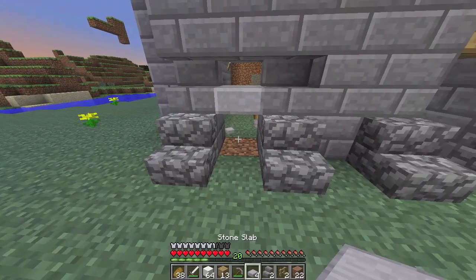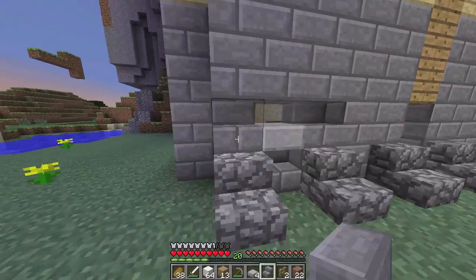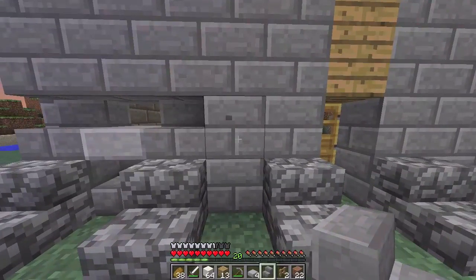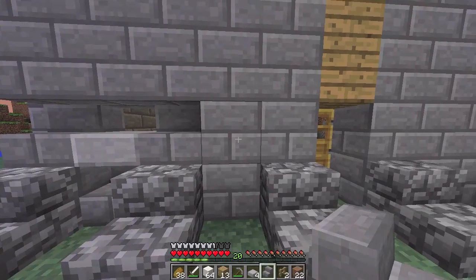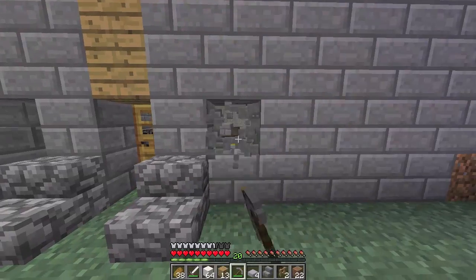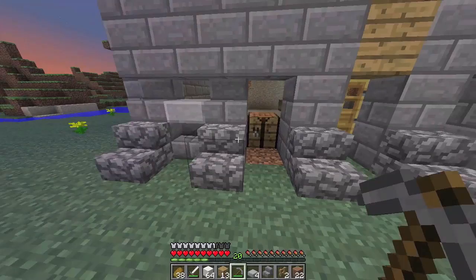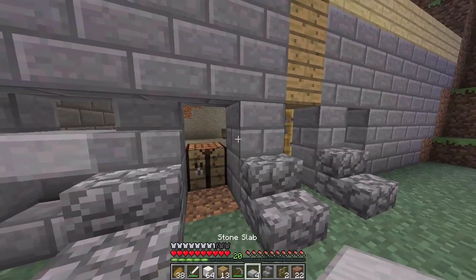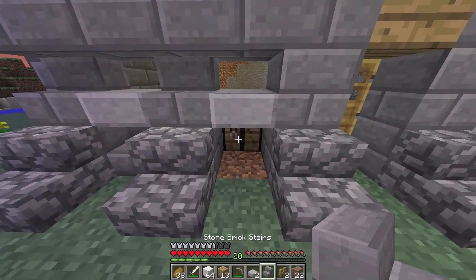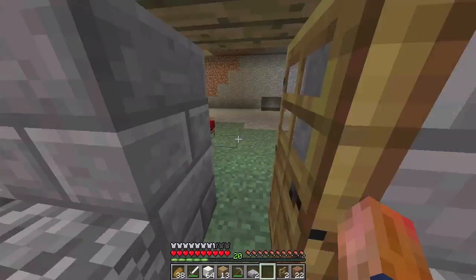Maybe a different kind of stone here, and then we will continue with that. Let's see if we break these two down, do the same over here, and we need these in here. Then a stone stair - I think there was one inside here.